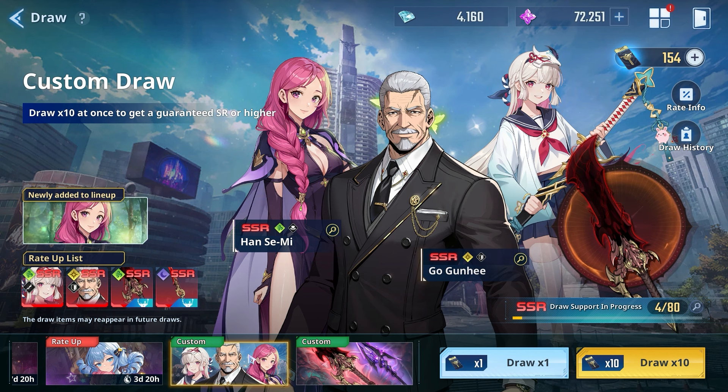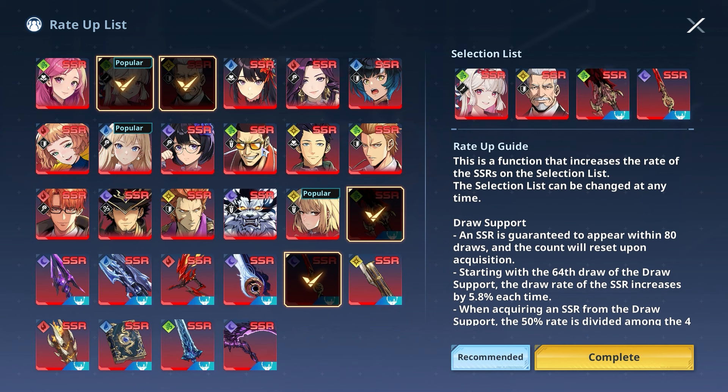Make sure you are increasing the right characters - there are big DPS jumps when you dupe the right character. Some characters get a huge jump at A3 or A1, so make sure you're pushing them to those breakpoints and not leaving them at their original pull level. You want to be getting an A3 Cha or A3 Go Gun He. Try to get Mirai to A3 - she's very good there - and at least A1 Han Semi, who is very powerful at A1. Charlotte and Harper require A3 so factor in those four copies needed. Right now is the best bet to look into this banner with Go Gun He, Han Semi, and Demon Daggers.